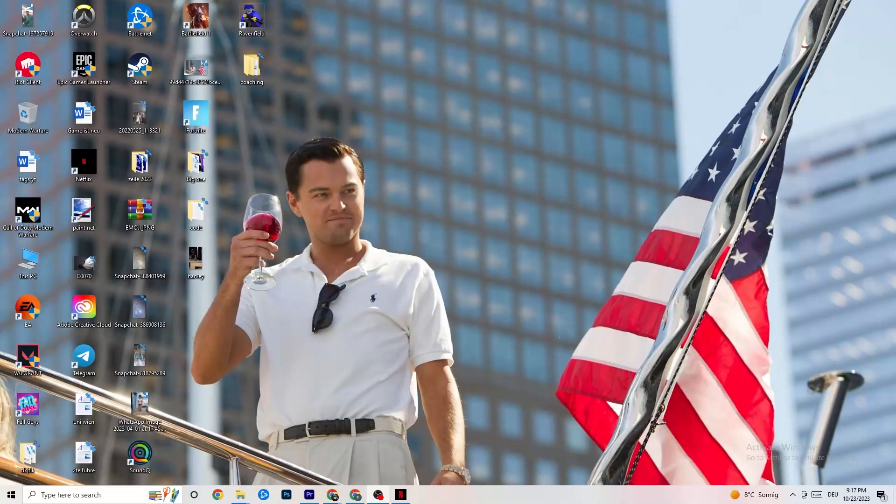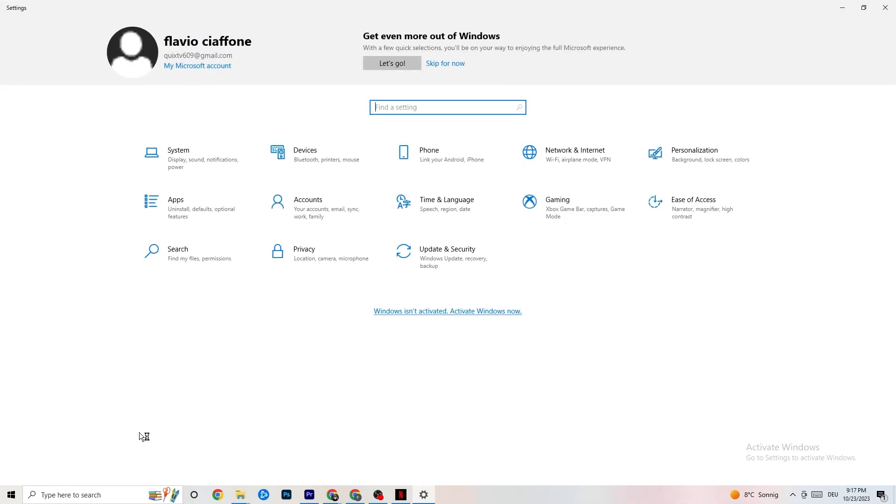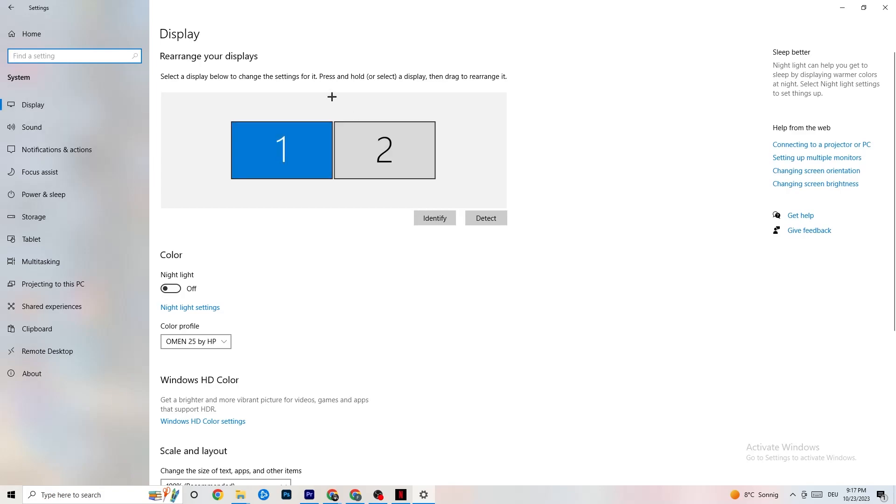So the first thing I want you to do if your game freezes, has FPS drops, or stutters: navigate to the bottom left corner of your screen, click the Windows symbol, click Settings, then go to System. The first thing you want to do is identify which monitor is your main one. If you have two monitors you need to identify the main one — if you have just one it's obvious. Click Identify.